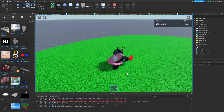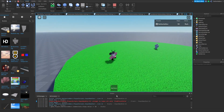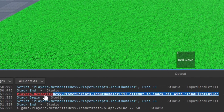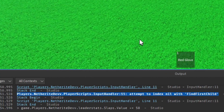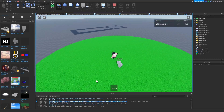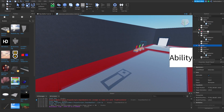Just to let you know — if you get this bug related to the input handler or phone handler, it doesn't actually matter. The abilities still work, so you can go ahead and ignore it. Now there's only one thing left to do, which is our data store.